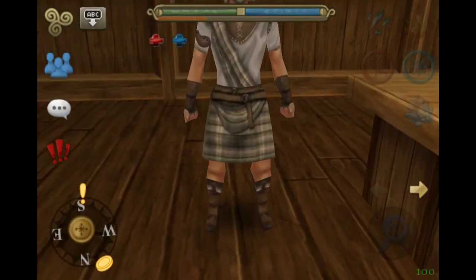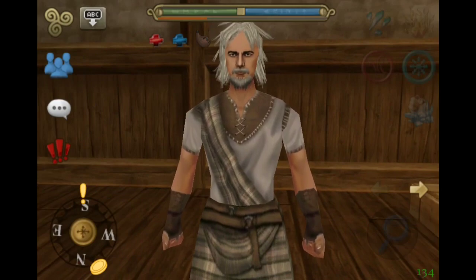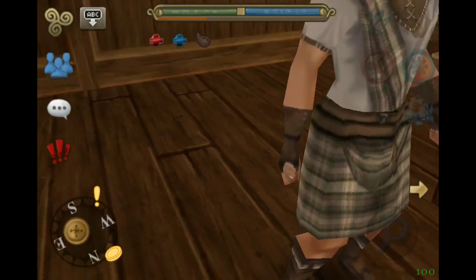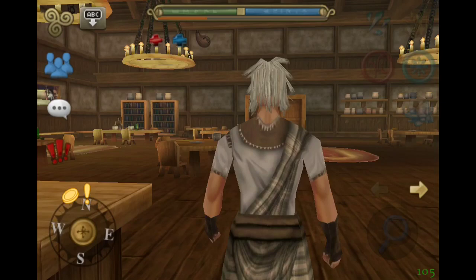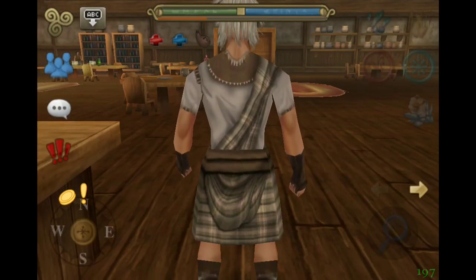I told you guys the crystal armor wasn't finished, but you wanted to see it anyway, so here it is. This is the admin wearing the warrior crystal armor, which doesn't have the color yet, but once you add the color it will be finished. And if you still don't like the way it looks, you can always add your fashion items over it.